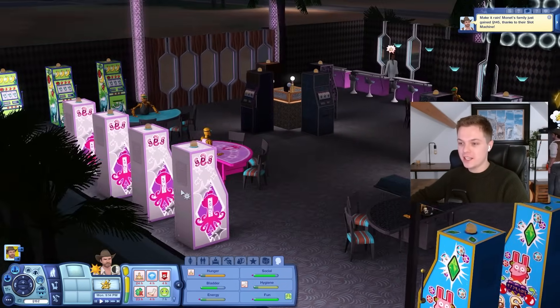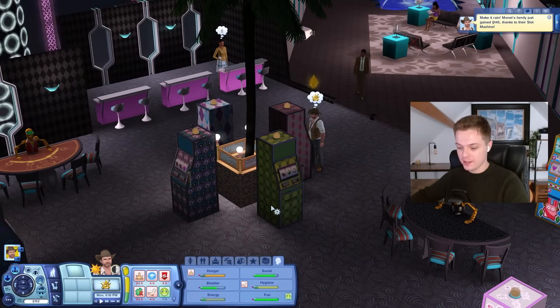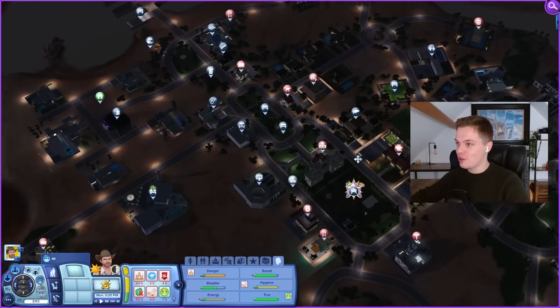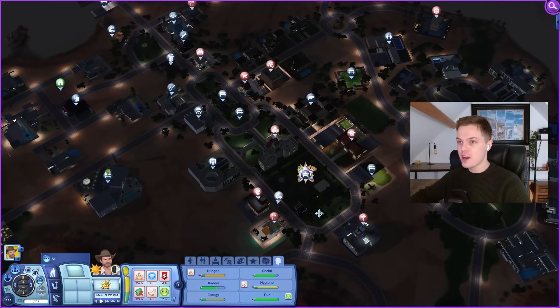My needs are pretty bad. I'm gonna have to find a place to eat, shower, and sleep — and you know what that means. I'm going to the gym. I love the gym during rags to riches because it's the only place I can keep my sim alive. Where is the gym? I bet I'm looking straight at it and can't see it. There it is.